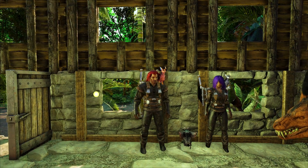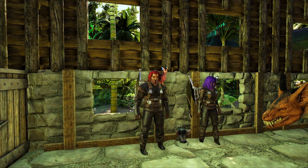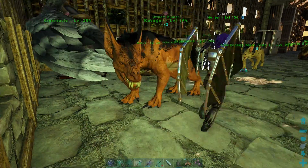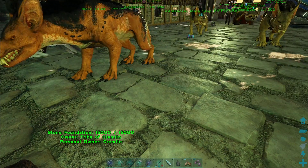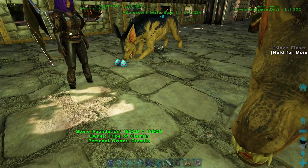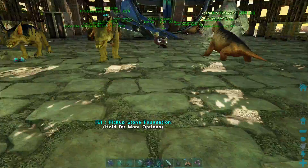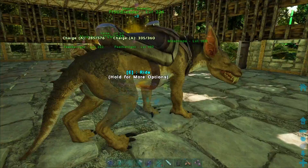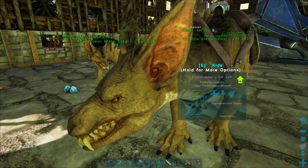Hey, Gremlin here with Hunter. Welcome back to Ark, where that guy's head is an indication that we are breeding these guys. We went back to find a 150 male because we had a 140 female, found a 150 female and just went that direction instead. So we got a 130 somewhere - that's the one. We bred that with this thing, got this, which is growing up. We're not going to bother imprinting it because it's just kind of a factory.